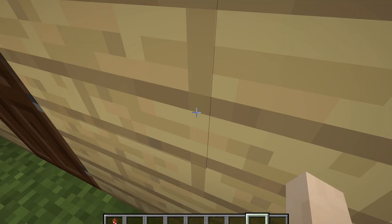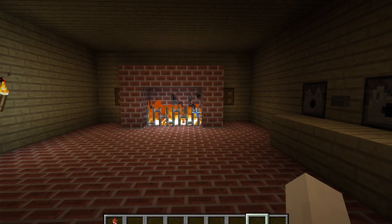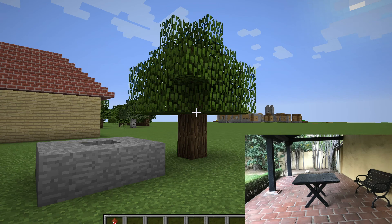This is the servants quarters where the servants stay. There is a wheat dispenser, tables, beds, and a fireplace with wheels on the side. There is a stone in front, a table and chair in front, and a tree.